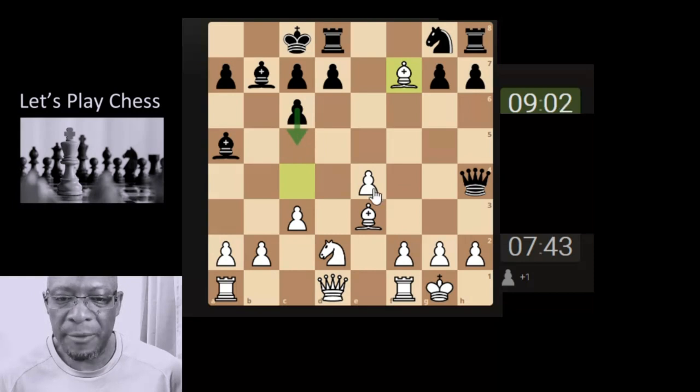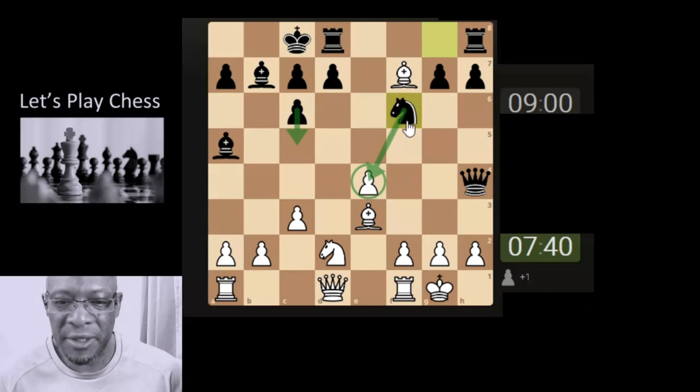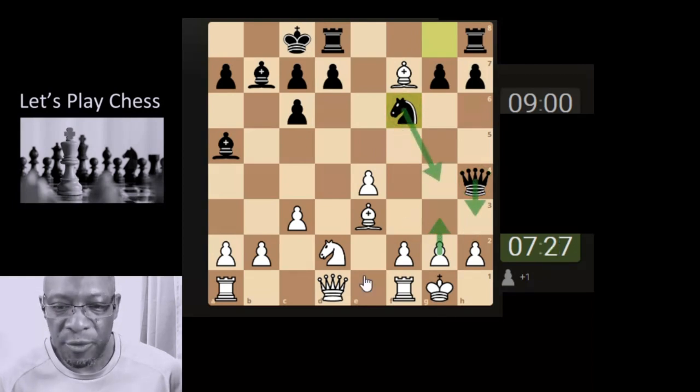This pawn won't have any protection, but they're probably looking at a plan of the knight coming here or here to put pressure on the queen. We could continue with this move, but the idea is the queen comes here, the knight drops here. The queen's not necessarily going to take the knight because the queen is protecting. So we have to be mindful of that type of position.